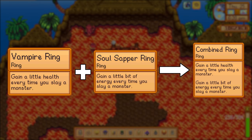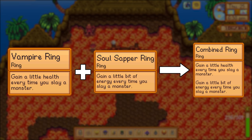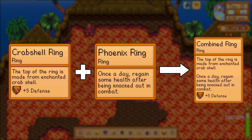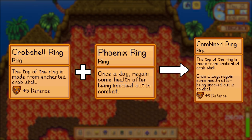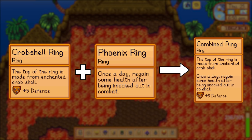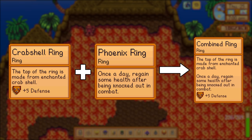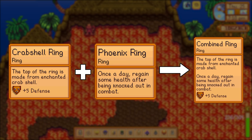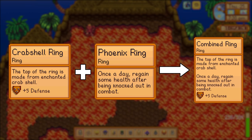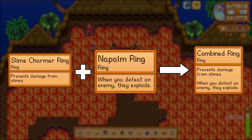The vampire ring and the soul sapper ring work really well together, especially when you need to just run into the mines quickly but don't want to worry about bringing any food. The vampire ring will help you offset any damage that you take, and the soul sapper ring will help you offset any energy that you expend. The crab shell ring and the phoenix ring are very helpful, especially if you're playing on a multiplayer map. In single player you can open your menu or eat food to slow down enemies, but when you're playing on multiplayer and the enemies don't stop, it can be really easy to accidentally die. The crab shell ring's plus 5 defense means you take 5 less damage every hit, and the phoenix ring makes it a lot harder to accidentally die. The slime charmer ring and the napalm ring work really well together because it turns those purple slimes from the skull cavern from an annoying enemy into a cluster bomb.